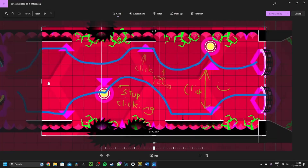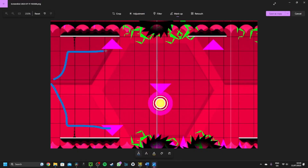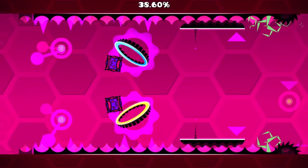If you let me draw up a diagram, it will be easier to explain. This is the part in the editor. What you need to do is jump at these two indicators on the floor. Then you click this yellow orb and let go as fast as you can so that your cube doesn't jump immediately and die here.